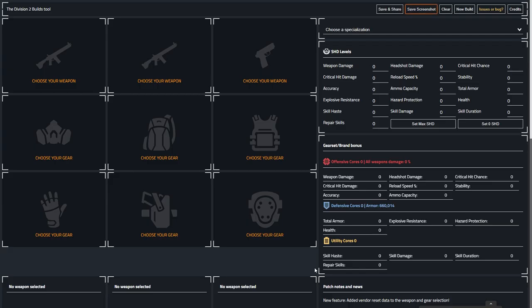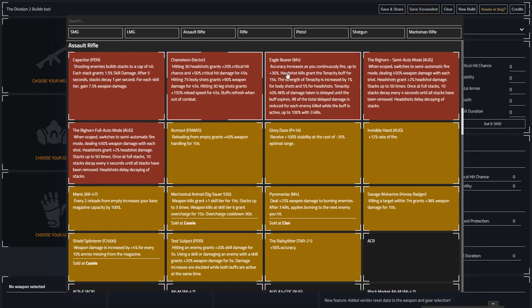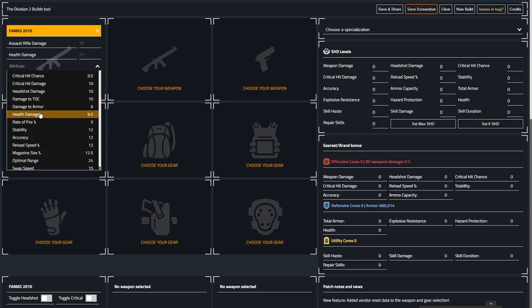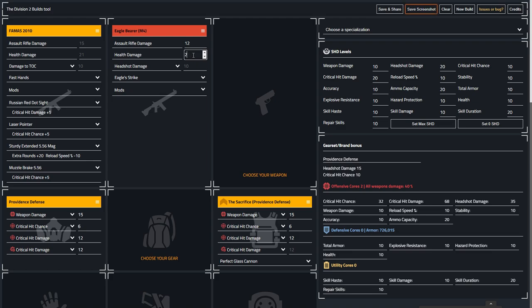Number four is for players who love to theorycraft builds, and that's the Division 2 builds tool. This site gives you an easy to use but in-depth interface that lets you assemble a build including your SHD watch level, specialisation, gear and weapons. At the bottom of the page it even gives you a visualisation of the build's damage per second, which is a great way to compare your various builds. When you put a build together you can either screenshot the page or click save and share. It's very easy to use and a must bookmark for anyone who likes to put together builds or just theorycraft in their free time.